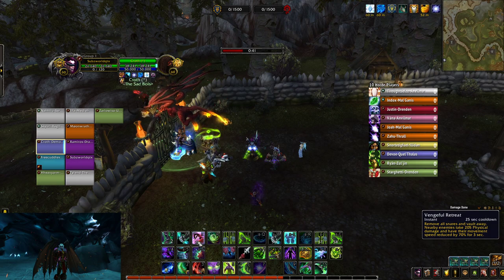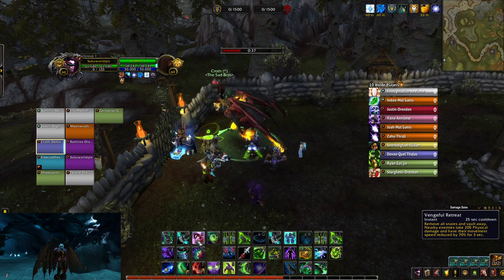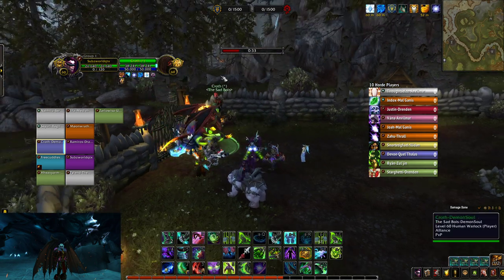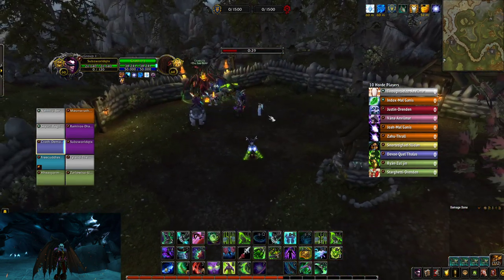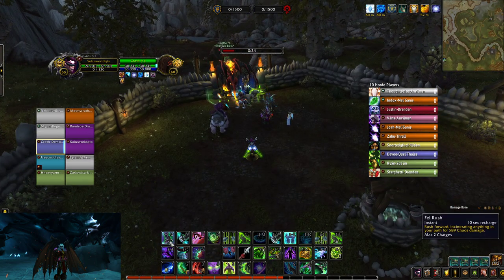I'm going to 180 Vengeful Retreat off that mound right there, because Vengeful Retreat gives you a ton of movement speed as you're flying. I want to do it at the highest point of the mound because that gives me the most speed and cross distance.